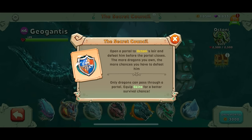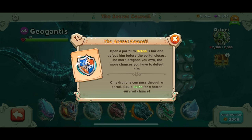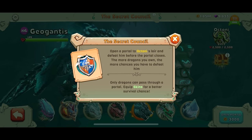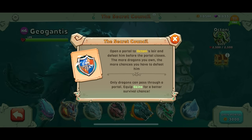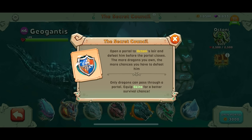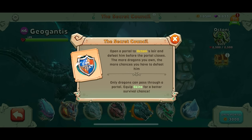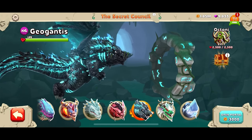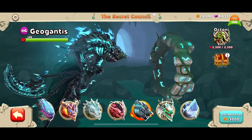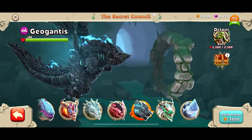The Secret Council! I saw new, I had to click on it. The Secret Council: open a portal to Octony's lair and defeat him before the portal closes. The more dragons you own, the more chances you have to defeat him. Only dragons can pass through a portal. Equip skins for a better survival chance. So this is how we get to Octony. We need 3,000 coins. We got plenty of coins. This is so cool. Listen to that music.